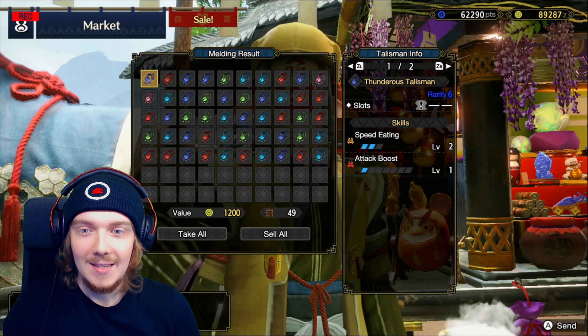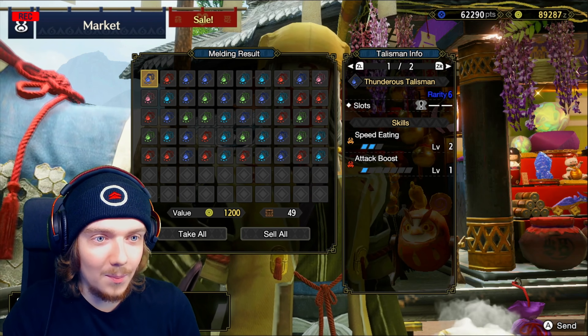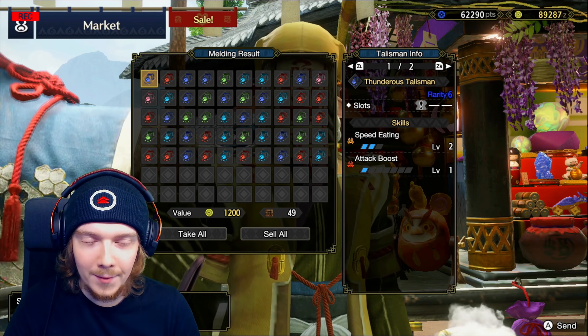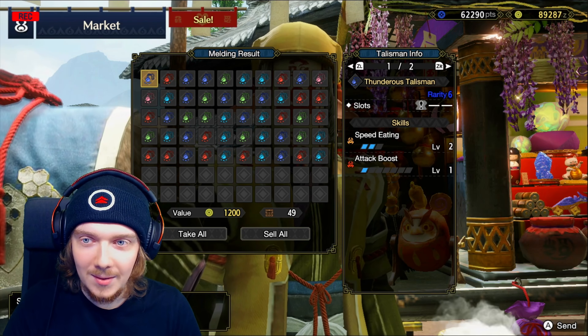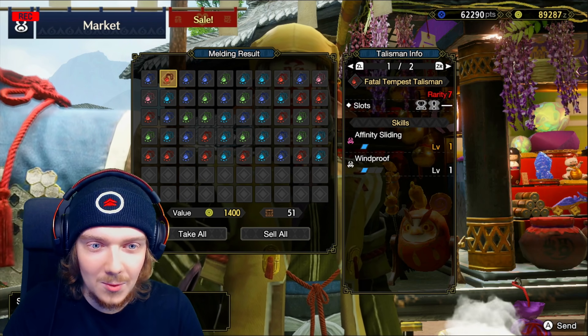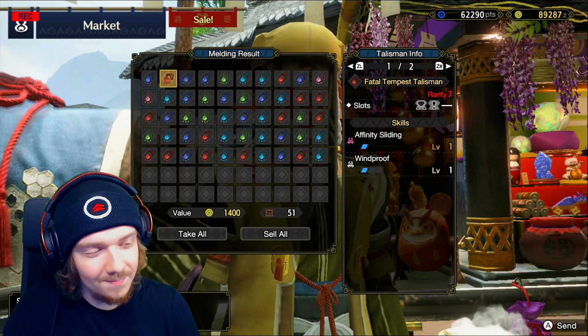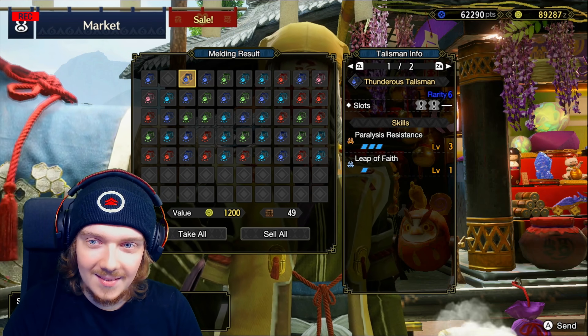There's quite a lot to go through — not as much red here as I'd like. We've already started off with Attack Boost, Speed Eating two, and a level one slot — that's kind of decent. Going through them one by one: Affinity Slide and Windproof with a level two and a level one slot — it's not that good.